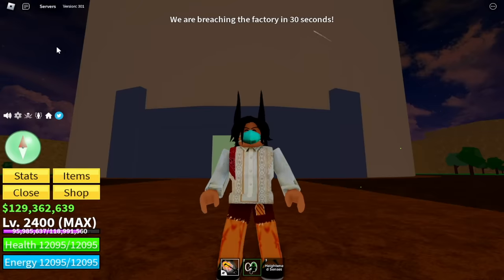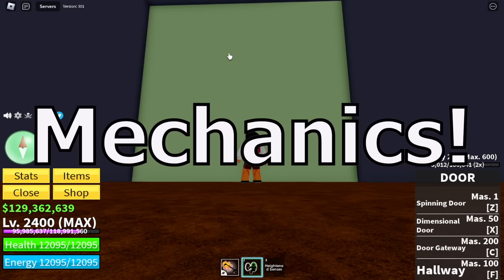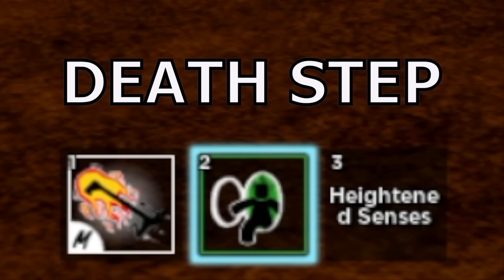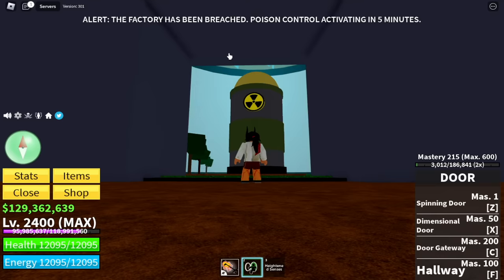Ok so are you ready to start grinding factories? But first, the mechanics. We're gonna use fruits to destroy the factory, but just in case it's too weak we're gonna use our death step to destroy it. The reason is because we only have 5 minutes to destroy a factory. Ok so if you're ready, we're gonna start.